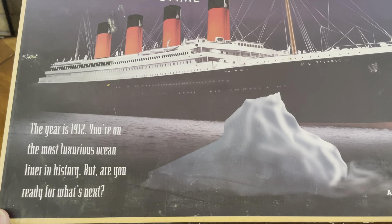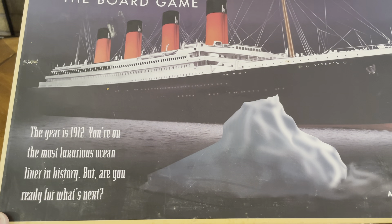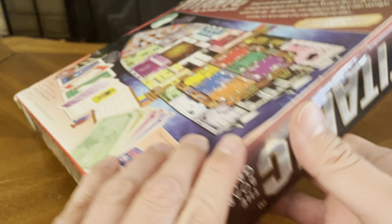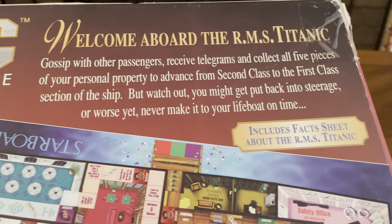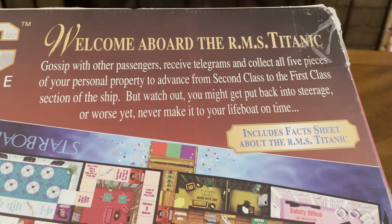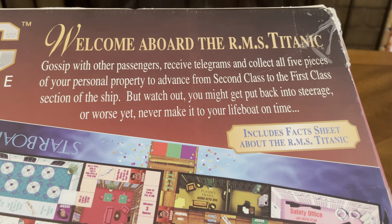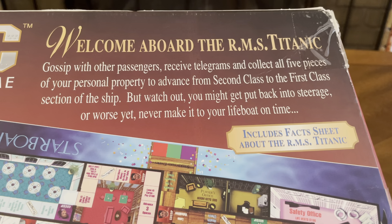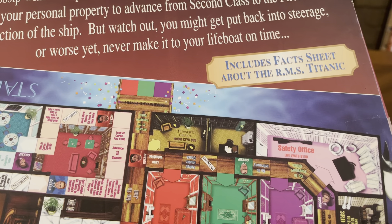The year is 1912. You're on the most luxurious ocean liner in history. But are you ready for what's next? Ages seven and up, two to six players. Welcome aboard the RMS Titanic. Gossip with other passengers, receive telegrams, and collect all five pieces of your personal property to advance from second class to the first class section of the ship. But watch out, you might get put back into steerage, or worse yet, never make it to your lifeboat on time. Includes a fact sheet about the RMS Titanic.